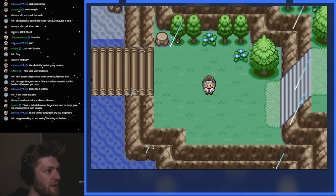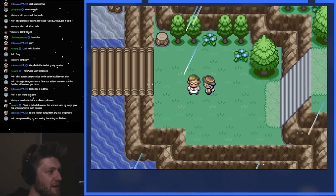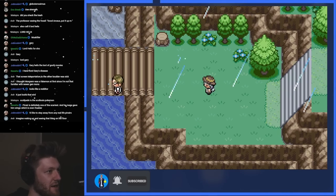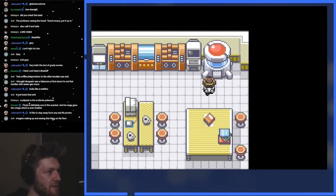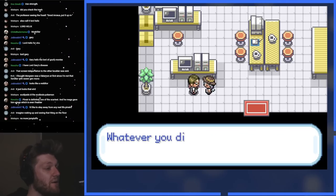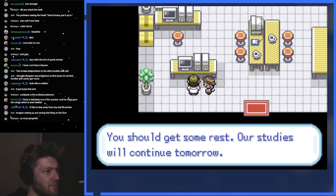I'm glad you're safe — I felt a tremor and came running. The island has disappeared. Come back to the lab. You're a bit of a weirdo, but I like you. I think he's the true Redditor. I think perhaps we get to the end of the ROM and we battle him, and it's like 'Redditor Cygnus.' The island you found must be Memorial Pillar. Whatever you did with the stones must have returned the island. You should get some rest.